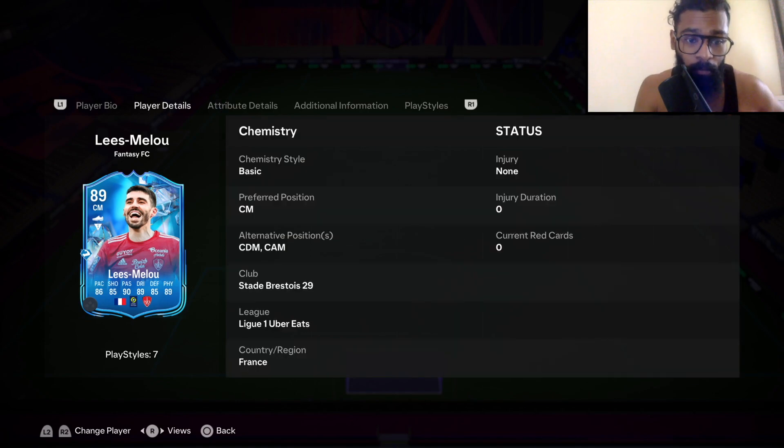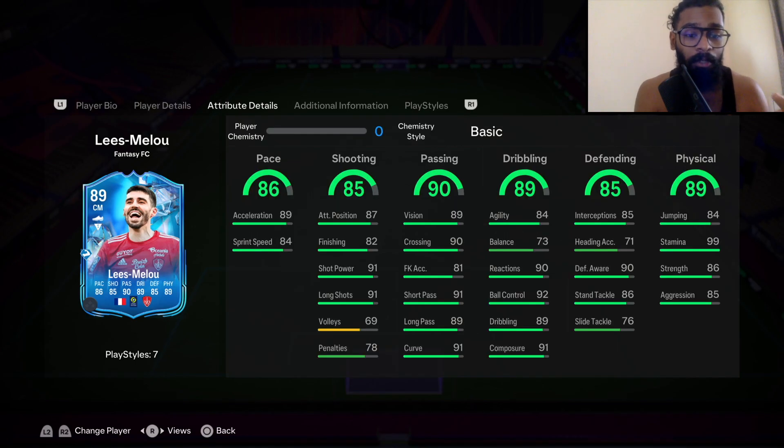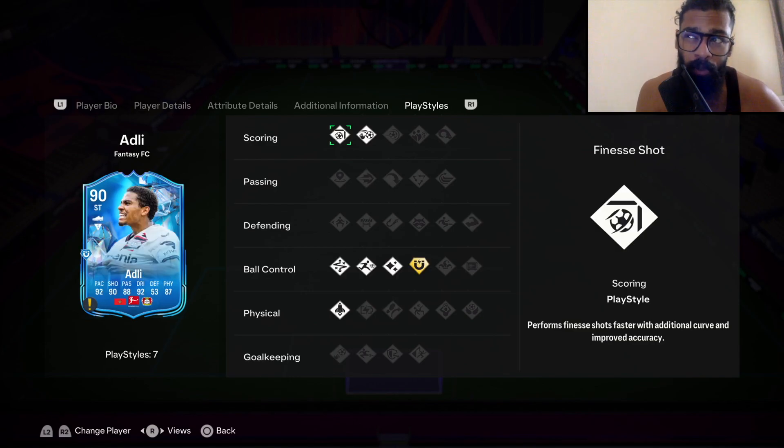Then we've got Urban as well — he was an 87-rated card initially when the campaign launched, went to 90, and now he's a 91. Pretty well-rounded upgrade.